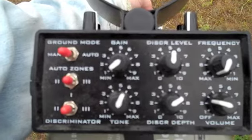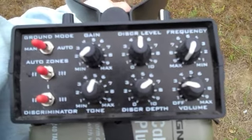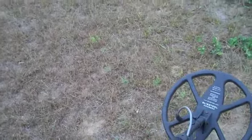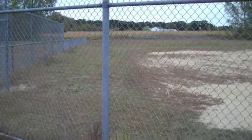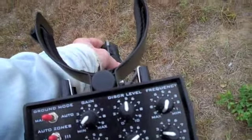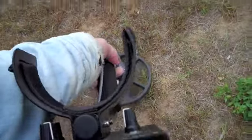I'm hunting for shallow targets today — less than one on the gain, five discrimination level, seven discrimination depth, manual ground balance, discriminator switch one, threshold of four. I'm going to put the silencer just about two. We're only digging shallow targets. I'm not running my discrimination level over five or I will lose white gold — I've already experimented with that. So I will dig some foils and definitely pull tabs, but if there's a ring, I'm gonna nail it.